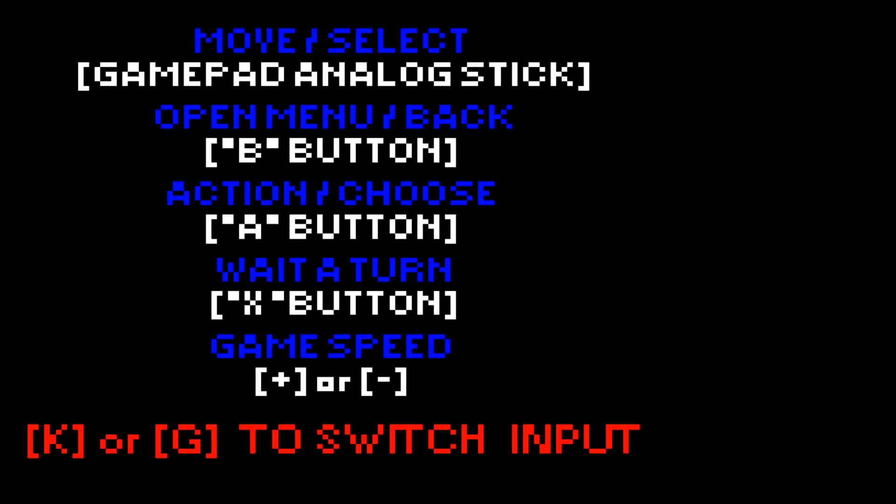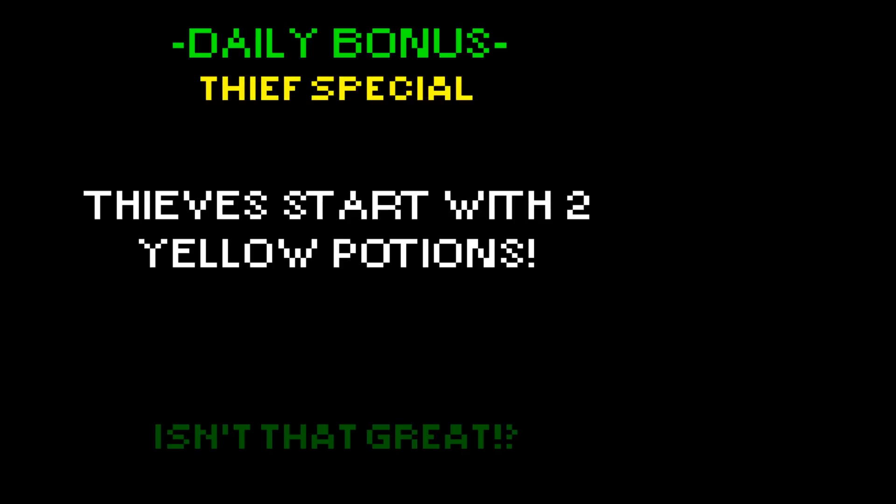Move and select with the gamepad analog stick. Open the menu. Back is B button. Action or choose is A button. Wait a turn is X button. Game speed plus or minus - I guess that's the animations, because it seems to be turn-based. Daily bonus: Thief special - thieves start with two yellow potions. Isn't that great? I think this is awesome. That's something that never occurred to me with a roguelike before. I don't think I've ever encountered it before.